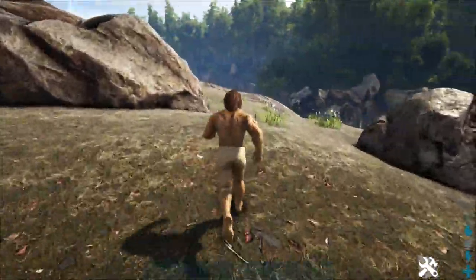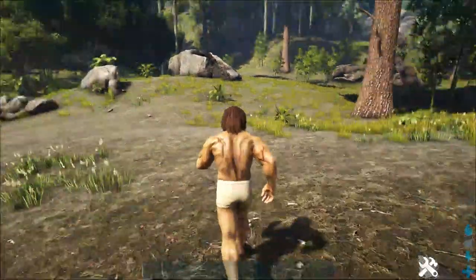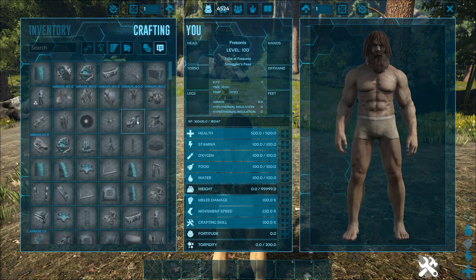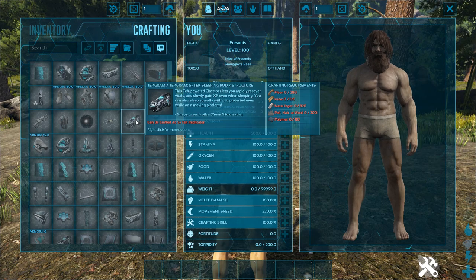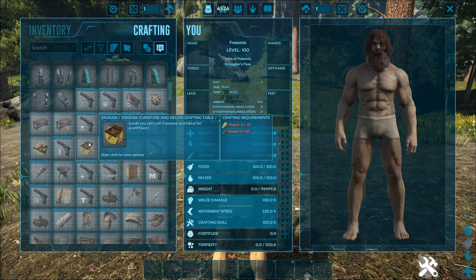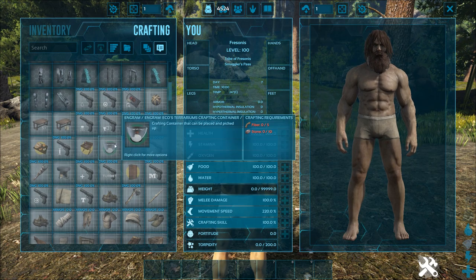Now you are in creative mode. The nice thing is you will unlock all the engrams, even the ones from mods. This one is S+ for example, and I have the Eco mod as well as you can see here. So that is the nice thing.